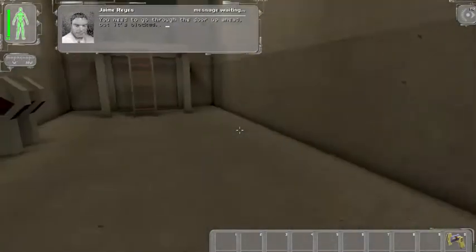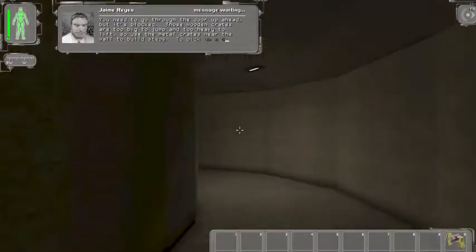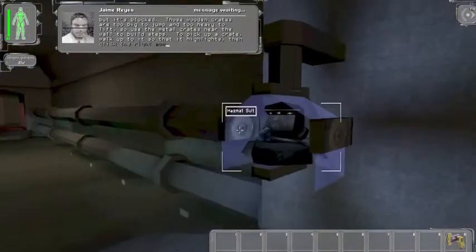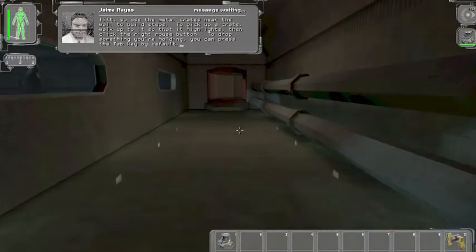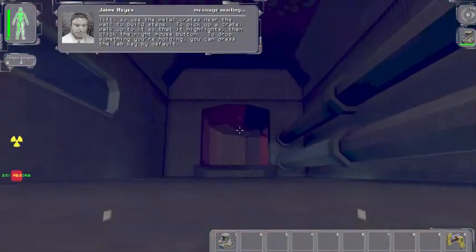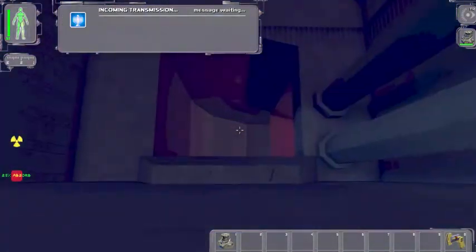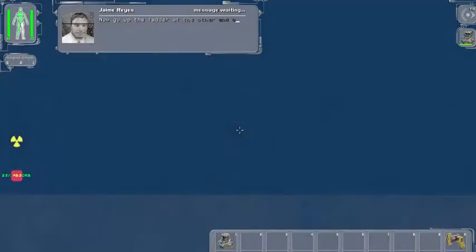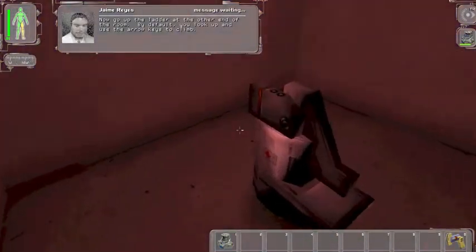You need to go through the door up ahead, but it's blocked. Those wooden grates are too big to jump over, so use the metal grates near the wall to build steps. I could possibly use pipes. Go up the ladder at the other end of the road. By default, you look up and use the arrow keys to climb.